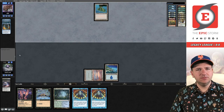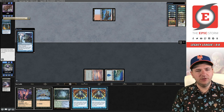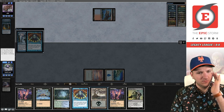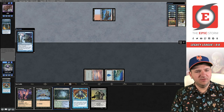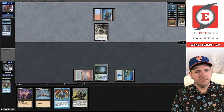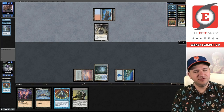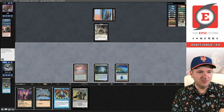They're down to four cards in hand. Do they have another Show and Tell? We're going to try to Brainstorm here to hit Wishclaw — it's only a two-of so not super likely. We get to put Misty into play now and fetch. We're probably going to want to Brainstorm on their end step looking for a protection spell. I could have Brainstormed in response to the Griselbrand activation so that way this Brainstorm doesn't get Dazed. I just messed up. I was supposed to draw the Wishclaw now.